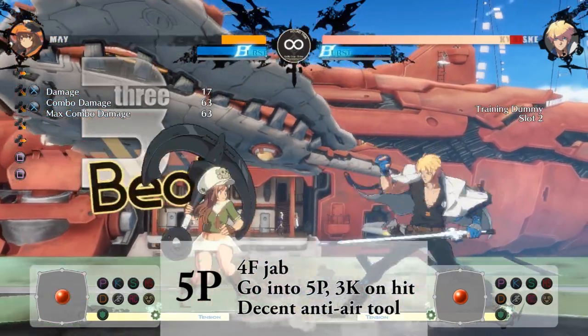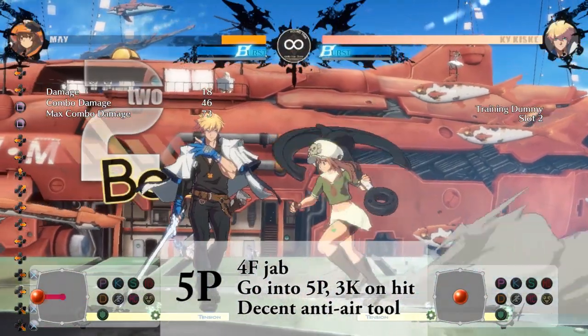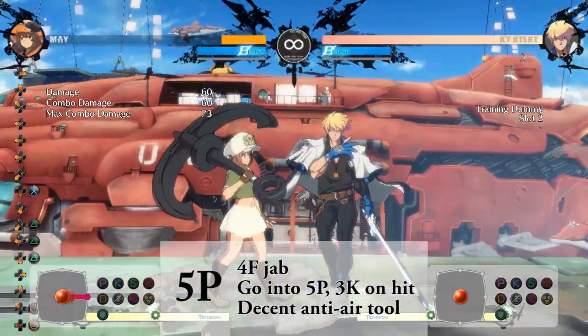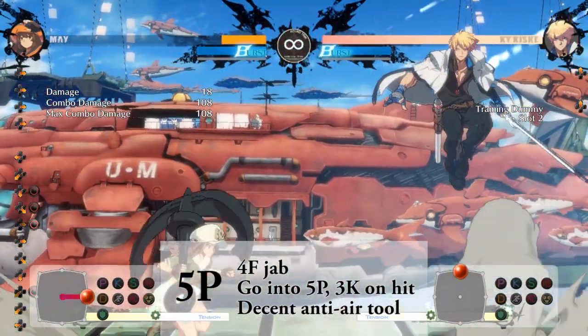Mei's 5P is very fast at only 4 frames. Confirm into another 5P and then 3K for a soft knockdown. On block, you can gatling it into a 6H to catch backdashes. It also serves as a decent anti-air, and if you counter hit with it, you can go into a close slash for a very basic combo.